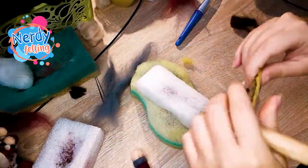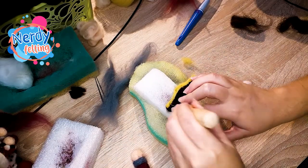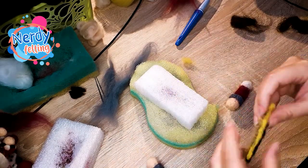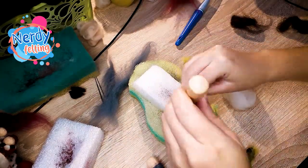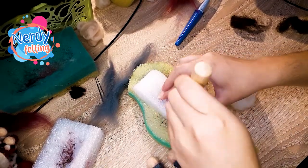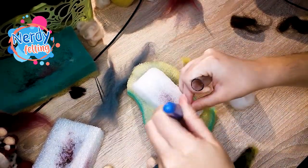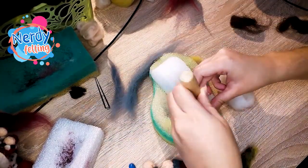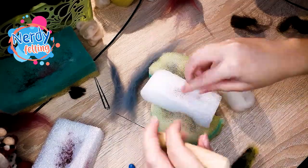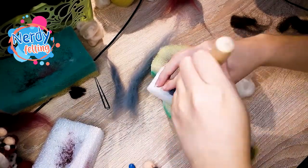It's time for the legs. Those are made in a similar way as arms were made - one end with white, second end with skin color, and middle from crimson wool. I've made small grey patches and added them where skin and crimson meet. Why patches? Because if I felt wool straight into the leg it would take longer to do the 3D effect. It's possible but I like to work on patches more - I feel like I have more control over the shape and how it will end.